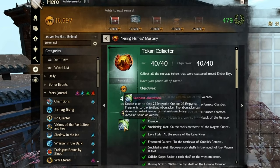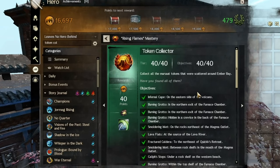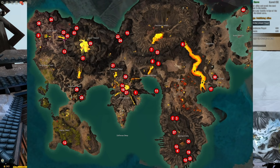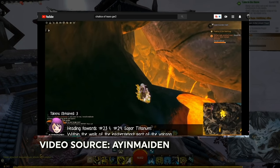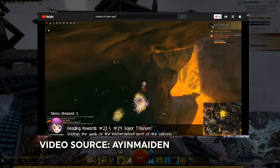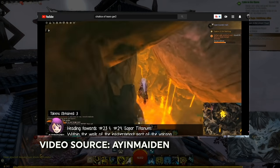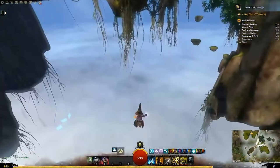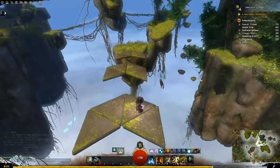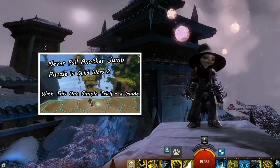The Sentient Aberration is from the Token Collector Achievement. Basically, you run around Ember Bay picking up slightly hidden coins. There are videos and guides already out there with all the locations shown. The only difficult one involves doing the Chalice of Tears jumping puzzle. I cheesed it by using the prototype position rewinder, so that any time I miss a jump I can just rewind and do it again. I'll have a link to my guide on that item in the description.